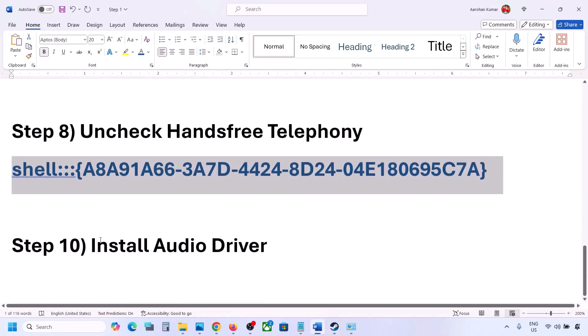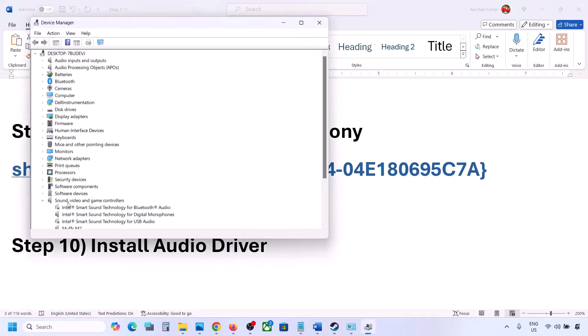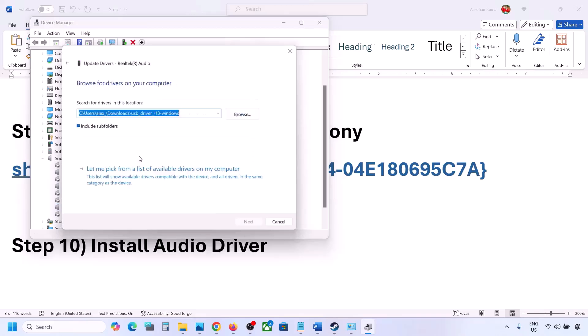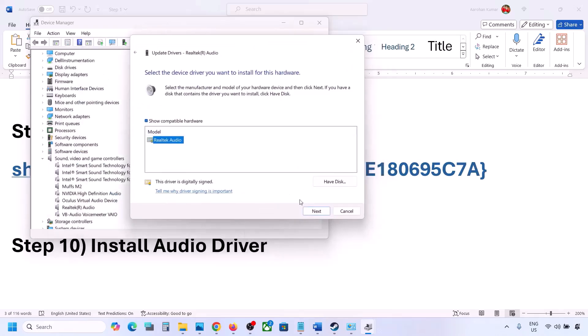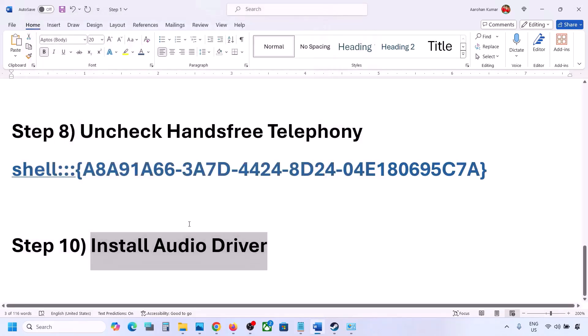The next step is to update the audio driver. In Device Manager, right-click the Start menu and go to Device Manager. Expand Sound, Video and Game Controllers, select your audio device, right-click and click Update Driver. Choose Browse my computer for drivers, then Let me pick from a list of available drivers, select your device, click Next, install, and restart your computer.